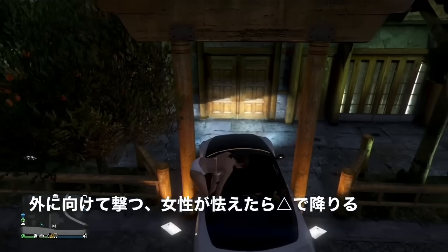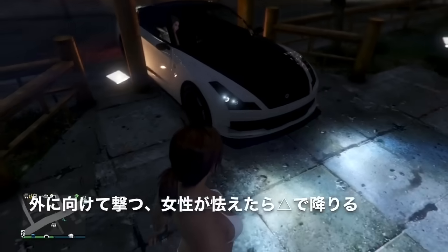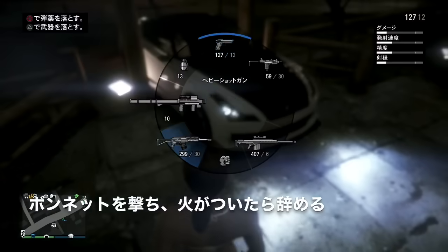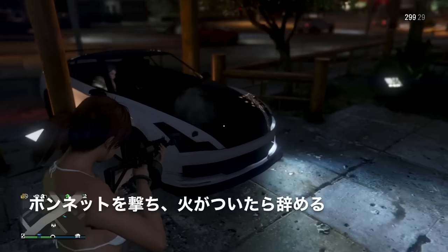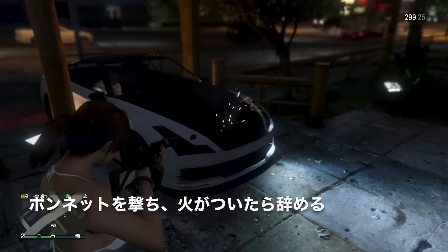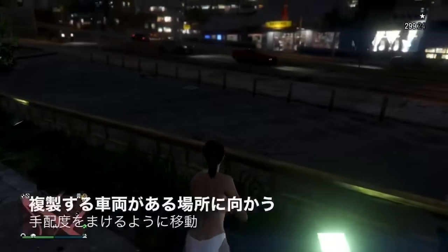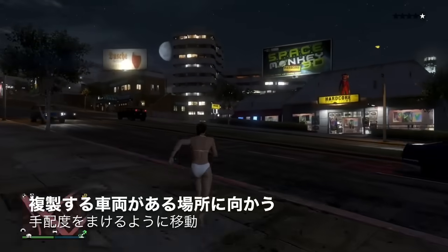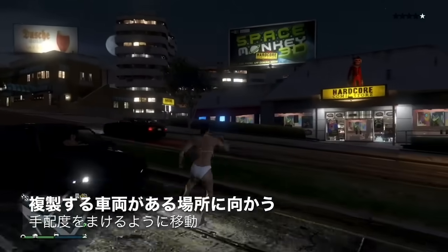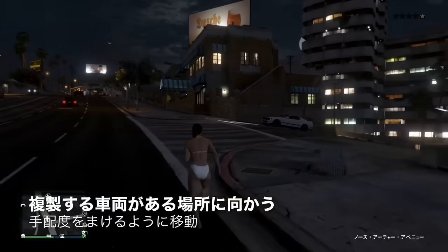ちょうどこのような状態で止めます。四角で銃を構え外に一発発砲してください。必ず撃ってください。隣の女性が確実に怯えているのを確認してください。この状態から三角で一度車両を降ります。車のボンネットのところをショットガンなどで撃ちます。だいたい4〜5発撃つといいです。中の女性は撃たないようにしてください。ボンネットを4〜5発撃つと火が出ます。火が出たらこの場を離れます。